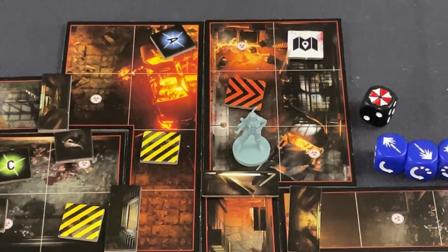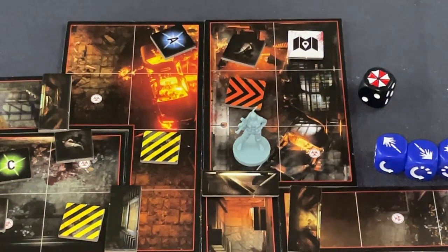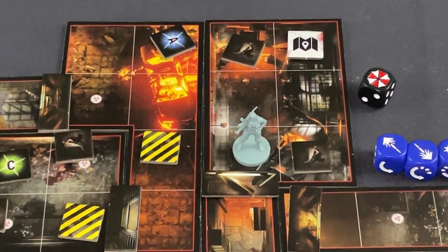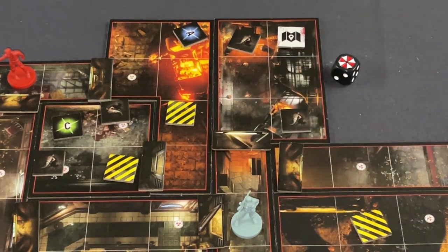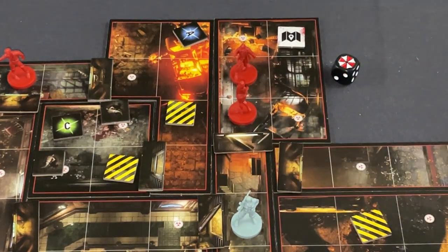I enter the orange room and roll a one — the worst result. Two corpses: at the end of this character's tension phase, replace each corpse with a zombie. So not only will I get attacked, I can't even take care of them this turn because they're going to rise at the end. I place corpses on the two spawn points. Instead of engaging, I move strategically to create space so they line up and I can deal with them effectively.